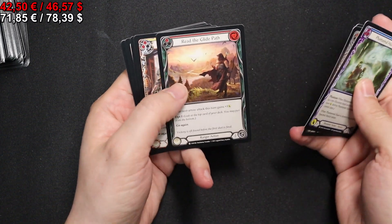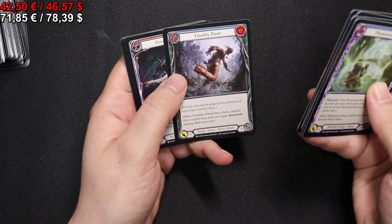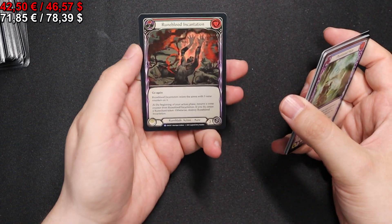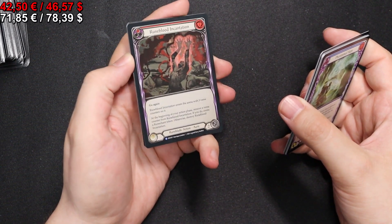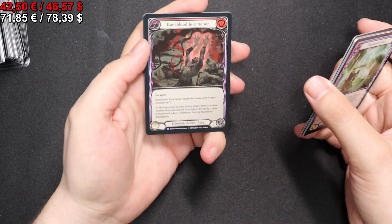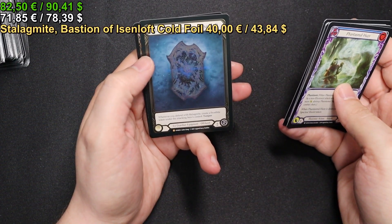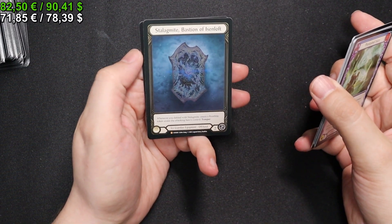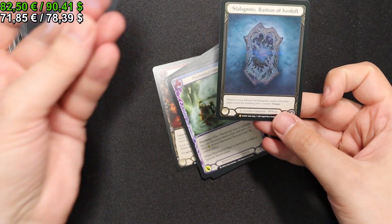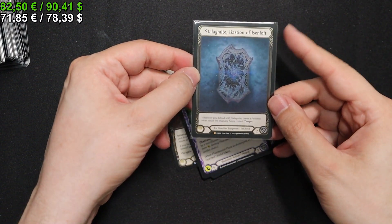We have a Wild Ride, Read the Glide Path, a Timidity Point. A Drowning Dire protecting our Rainbow Foil — wow, that effect! Is that actually a Rainbow Foil? I think it is, though it's really hard to get the effect going. We have another Stalagmite and a High Roller — that's exactly the same as we pulled in the first box out of one case. Not going to complain; that's really nice.